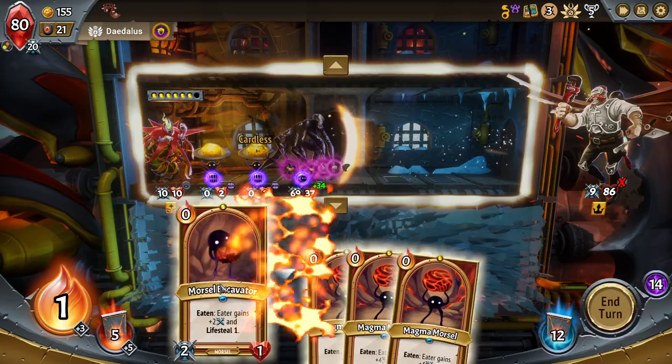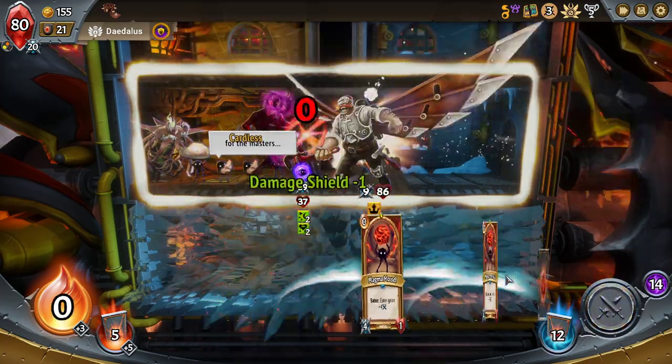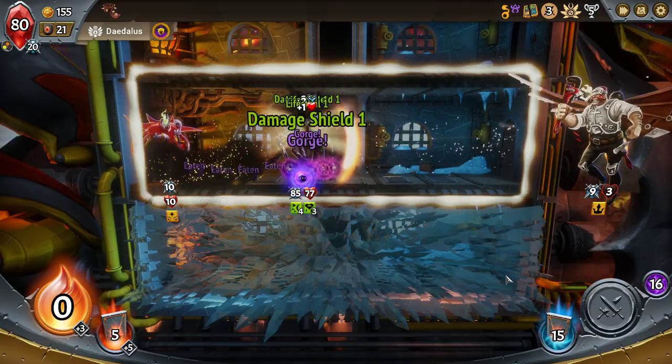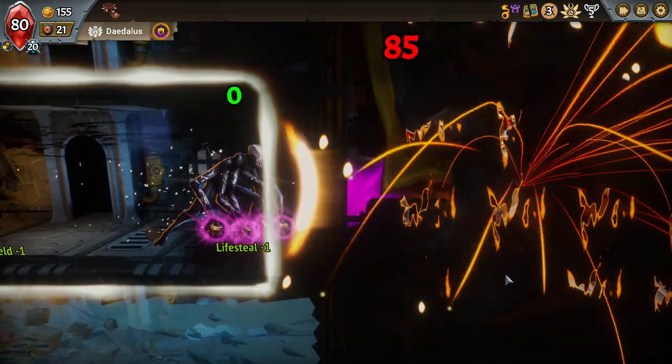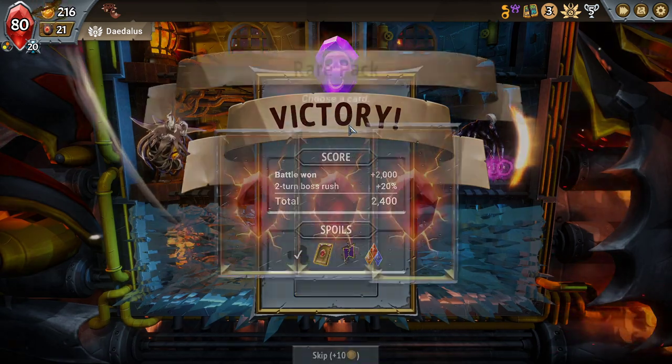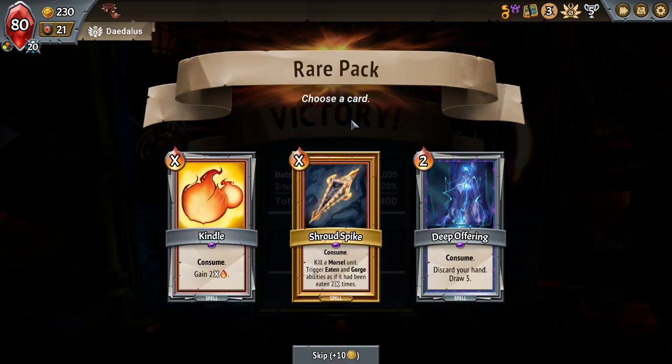Now you get a double Morsel Jeweler, double Excavator. Kill a Morsel Unit — trigger eaten and gorge abilities as if it had been triggered two times. There's no reason not to take that here. It's huge.